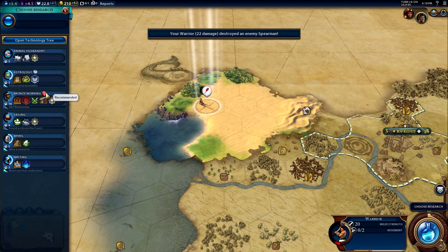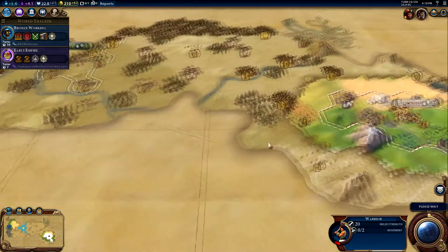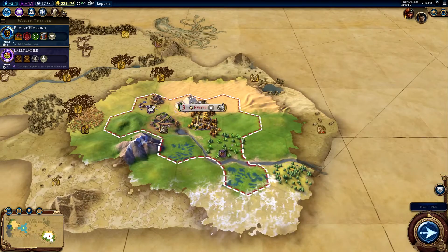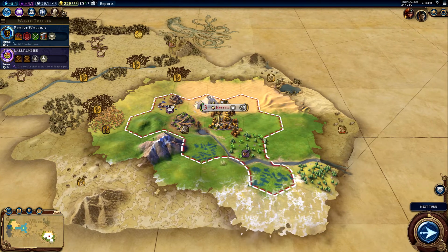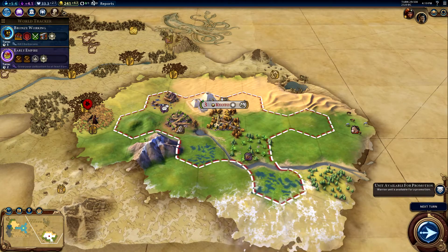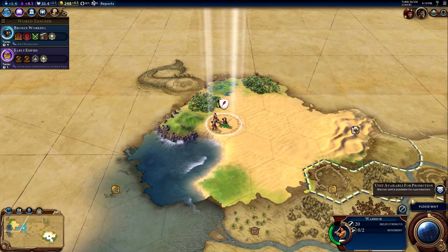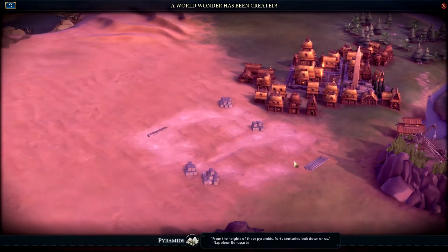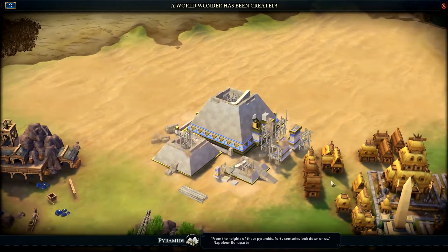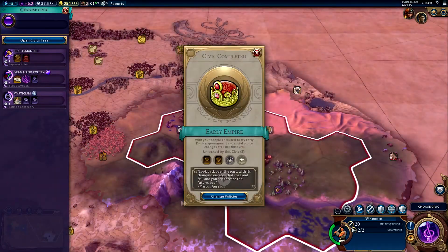Now we need to heal. We'll go for bronze working and writing after that. Fortify until healed. Next turn — we're at turn 26 and we only have barely anything. We're gonna get horses. Unit available for promotion — that's great. 'Look back from the height of these Pyramids — forty centuries look down on us.' The Pyramids wonder is complete!